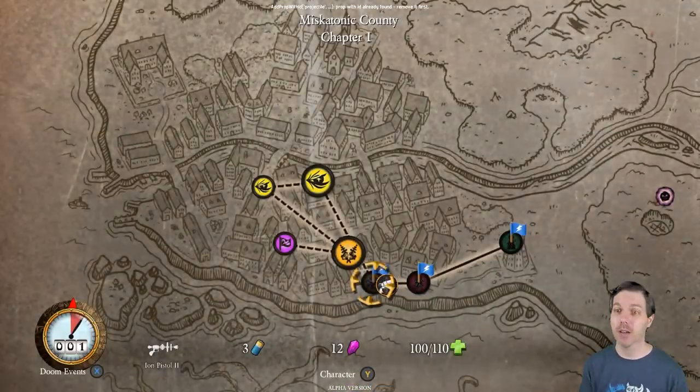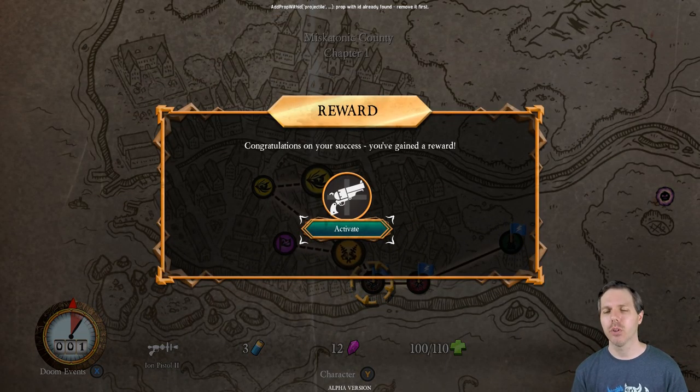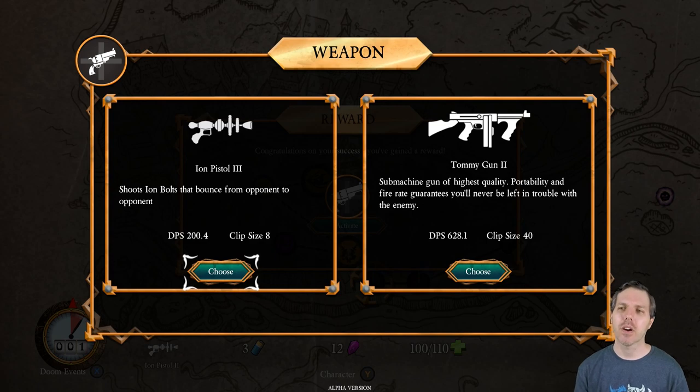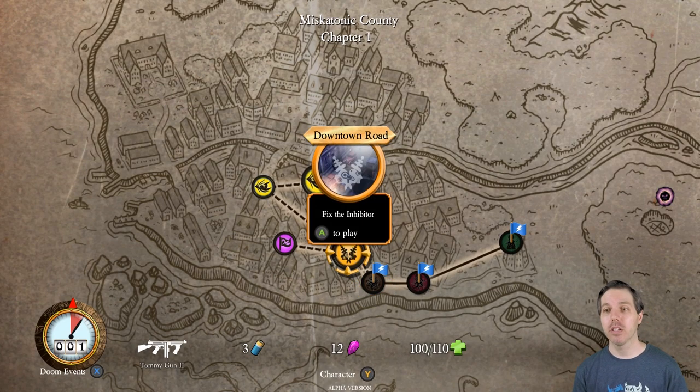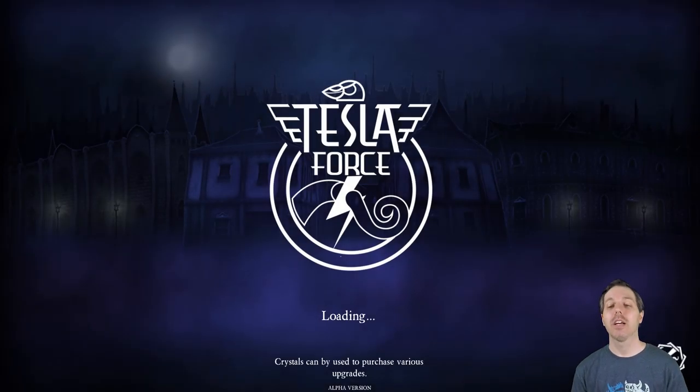Three, two, one — got the data! Now I just heal up and get out of this stage. I was not sticking around for that horde of creatures to murderize me. I prefer the tommy gun as my early on weapon of choice — the rail gun is also pretty good.